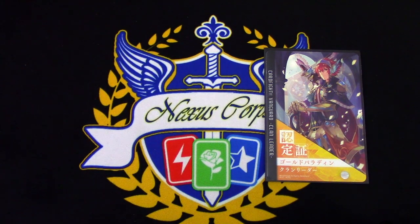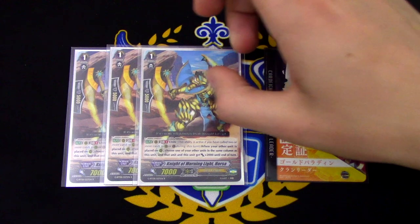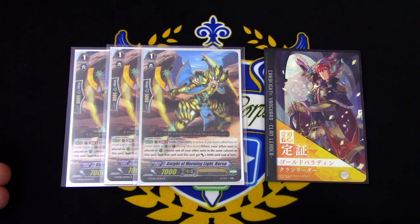Now we must move on with Knight of Morning Light Horsa. We are running 3 copies. You may be familiar with Sunshine Knight Jeffrey, which is the after-it-boosts, you move it to Soul and Draw. We are deciding to run Horsa instead to gain more power in the deck, especially putting it behind the Vanguard Circle when boosting Helios. Generation Break 1, Unite. When your other unit is placed on the Rear Guard Circle, choose one of your other units in the same column as this unit, and that unit and this unit gain 2,000 power.